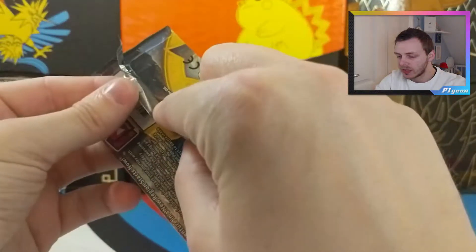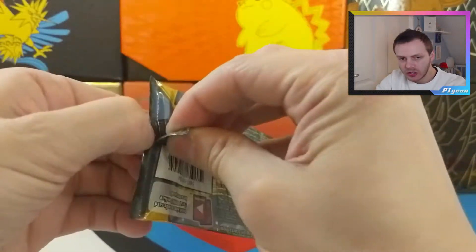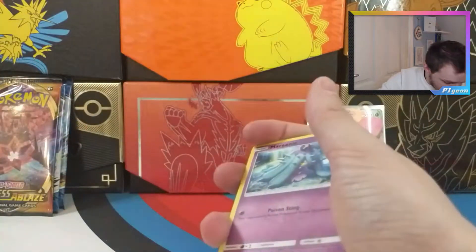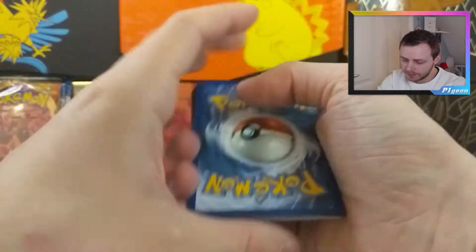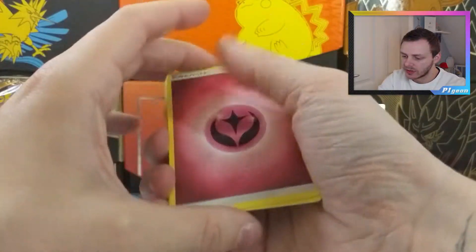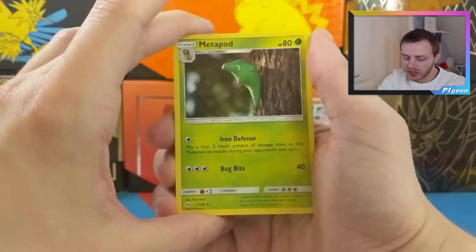Sun and Moon — a set that I didn't get to open, but it just seems to be in every box and tin that Pokemon TCG are printing at the moment. It just seems to be everywhere and I don't know why. Got some whitening on some of the corners already, so we start off with Fairy Energy — the only difference between the Sword and Shield sets and Sun and Moon.